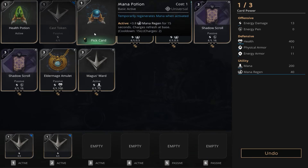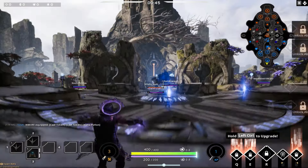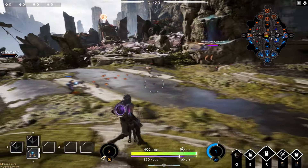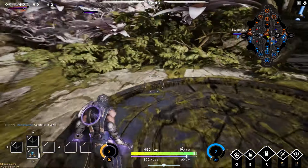First off, we're going to start with two cast tokens and a mana potion. You can also use a health potion if you see fit. The first skill you want to get is Cosmic Rift — this is a great long range poke early game, and as you can see here, boom, 102 damage.